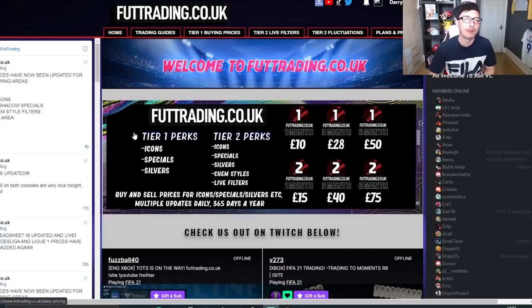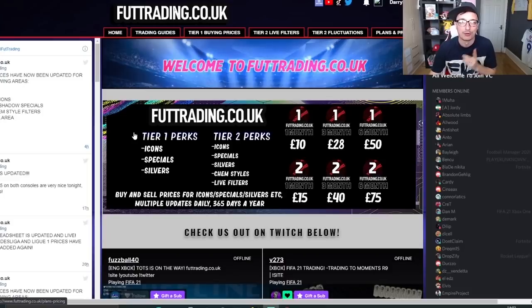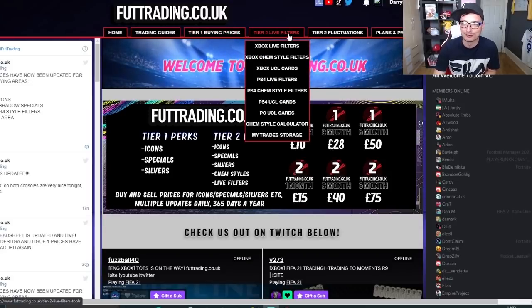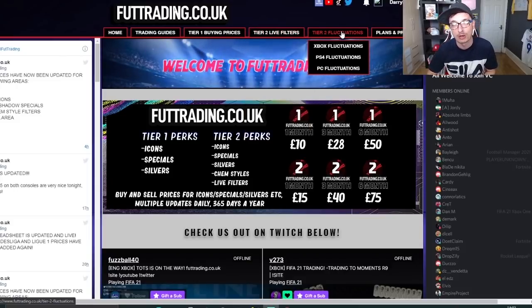Before we get into the video, let's talk about foottrading.co.uk. Every single method you see in my videos can be found over on the website with buying and selling prices for almost every single card on the game. £10 a month gets you access to tier 1 buying prices — that's icons, special cards, silvers and Thursday flips. For £15 a month you get access to tier 2, which gives you live filters, gold chem styles, UCL cards and area fluctuations where the market is continually monitored for highs and lows, notifying you when to buy low and sell high — a really easy way to make coins.